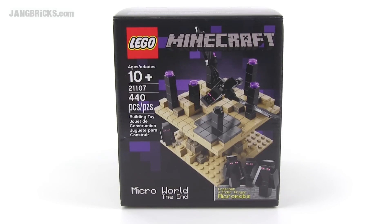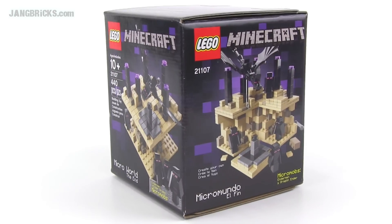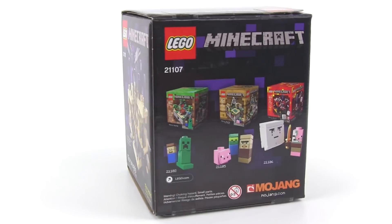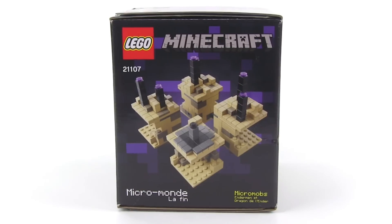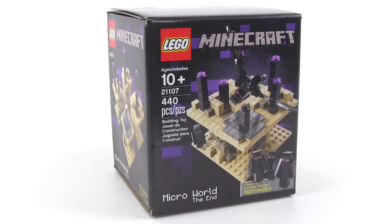Hey everybody, it's Jang here from jangbricks.com with a look at a LEGO Minecraft Micro World set. This is The End. It came out for the summer 2014 release season and comes with 440 pieces in total. All of the boxes in the Micro World set series are based on an actual Minecraft block, and this one is based on a block of obsidian.